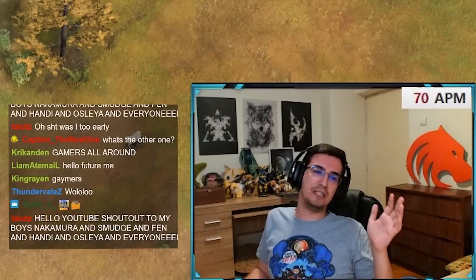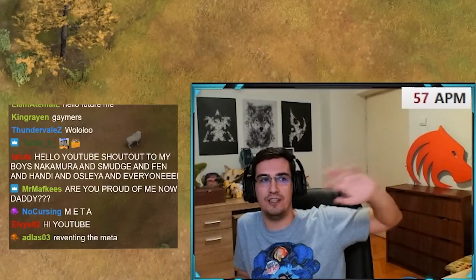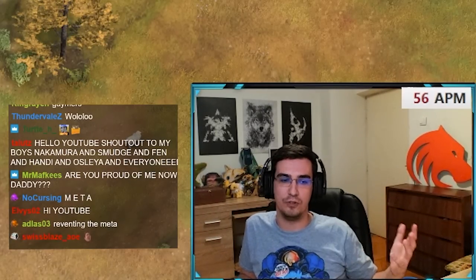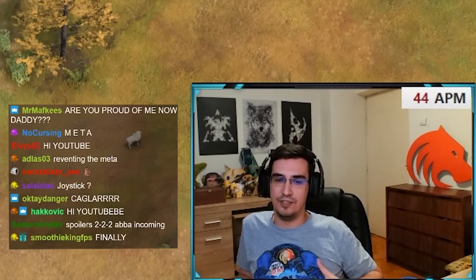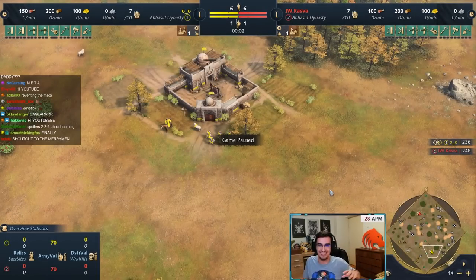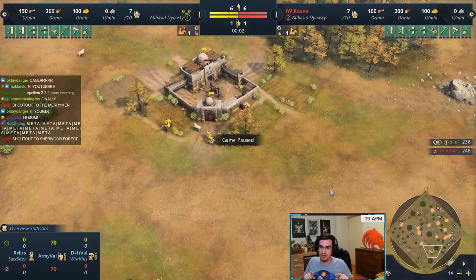I finally got a build to show you guys for Abbasid. The build orders for the remaining civs that I didn't do for season 3 have been delayed because honestly I don't know what to make. So I decided to try to figure out a new style, a new build, something that I haven't seen anyone else do, and we got it. Now I have seen the Abbasid 2-2-2 before — it was done like three times and it kind of failed miserably, but I'm gonna explain why I think it's good right now.